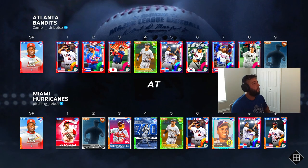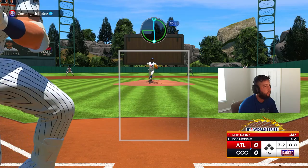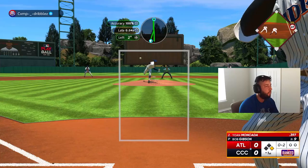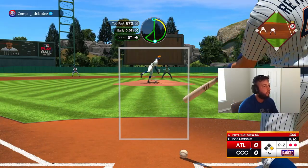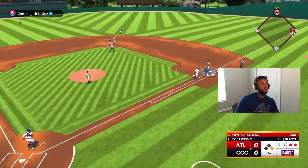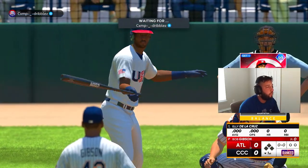Our next opponent is Comp Dribbles. He had Bob Gibson as well, so it's a Bobby vs. Bobby matchup. Ball four, runner takes his base and we blow by him. One out and strike three — great pitch right there by Bobby, we got him chasing. Good inning — we did give up a leadoff walk but it doesn't come back to bite us. Elly coming up with Bob Gibson on the bump.